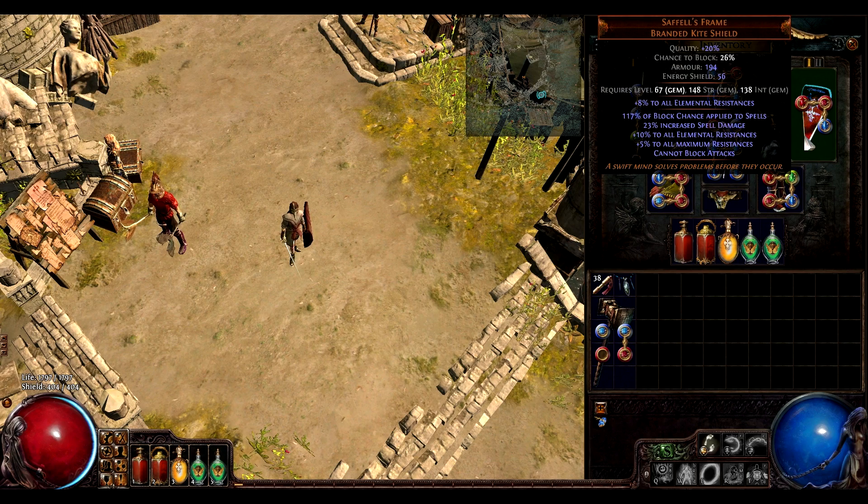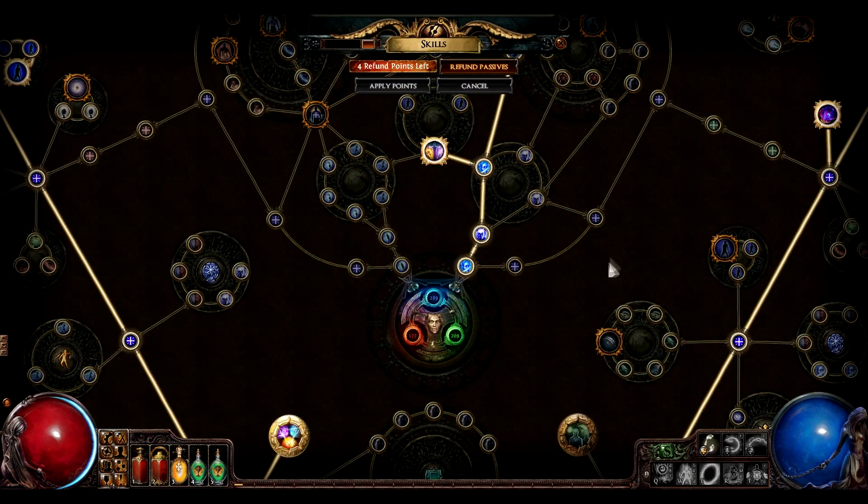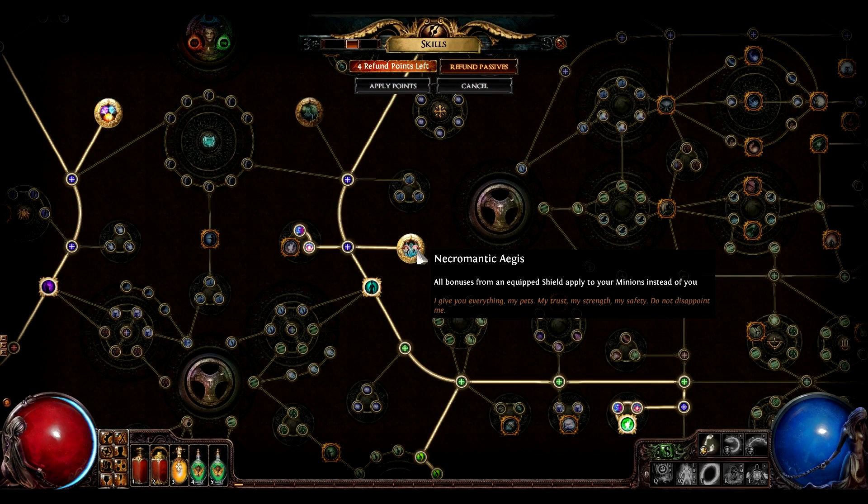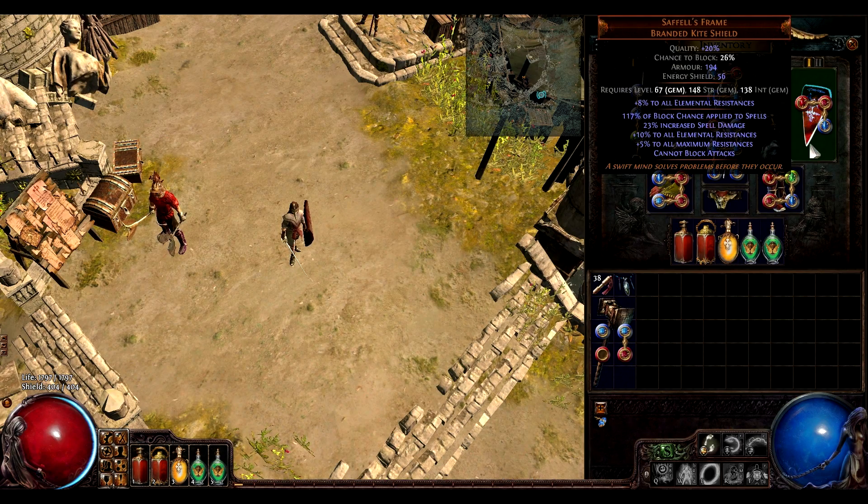The reason is the block chance applied to spells along with Necromantic Aegis. The bonuses from the shield apply to the minions, which means they get block chance and the resistances.